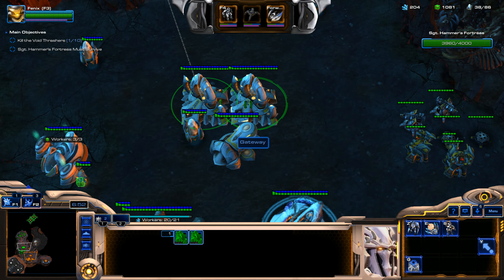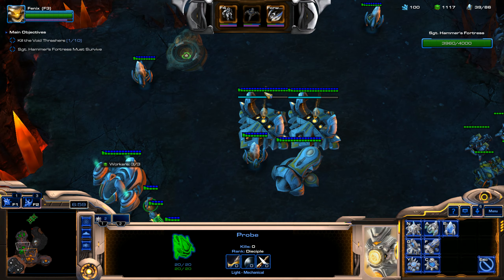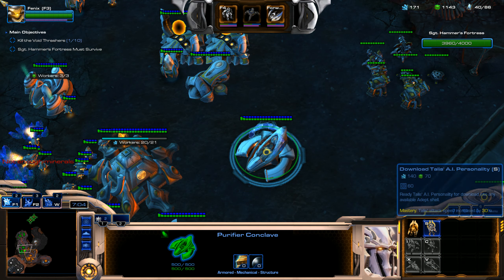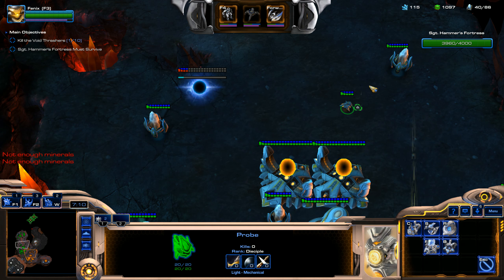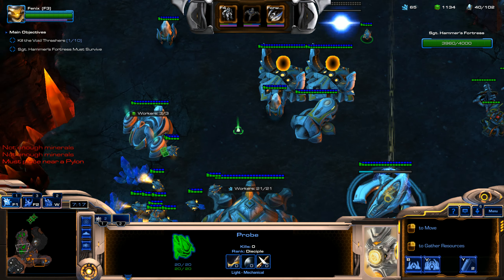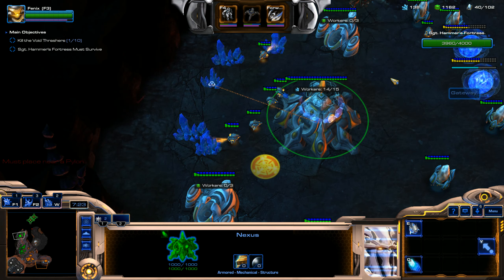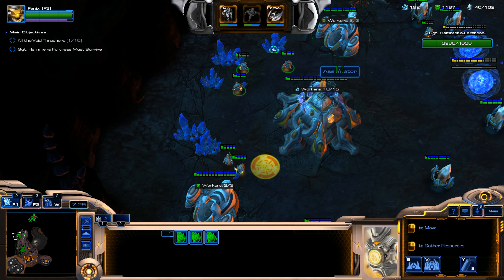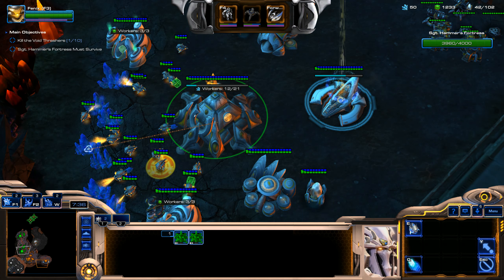We're going to keep on pumping out probes here, make some Warp Gates, and then we're going to get a Robotics Facility. We're also going to get a Talus AI personality. We're going to make some more Gateways. Right now we can just mass up for a little bit — we don't have to worry too much about attacking these Void Thrashers quite yet, so we'll be safe just for a little bit.